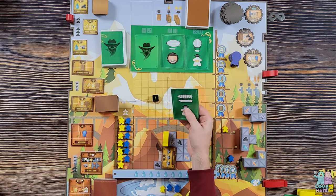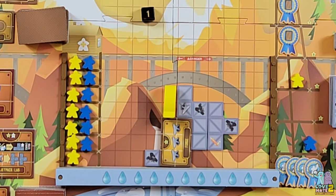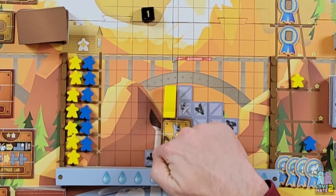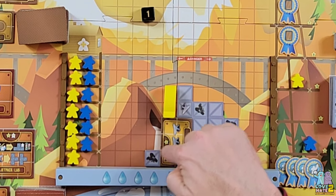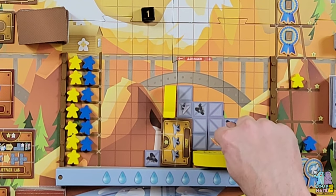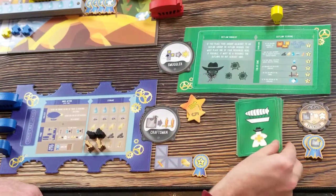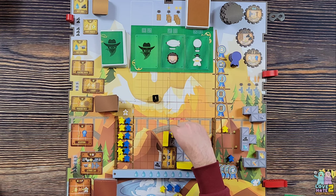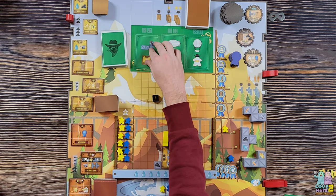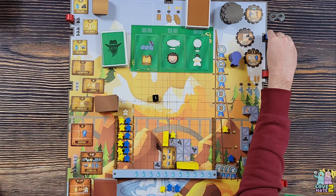The opponent rolls a one and puts out the dreadnought in the spot giving the most resources or victory points. Going here gets a steel and three, but this other spot is better - it takes three water, three steel, and a whistle. The dreadnought moves a worker to the lowest barracks spot, always trying to take the top spot on the scaffolding. New card comes out.